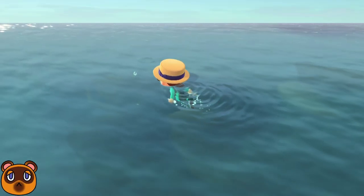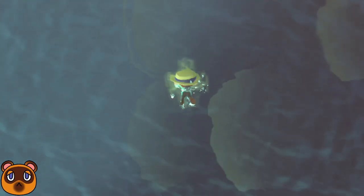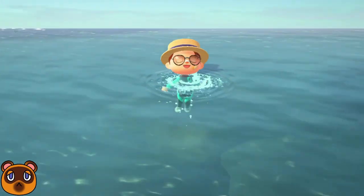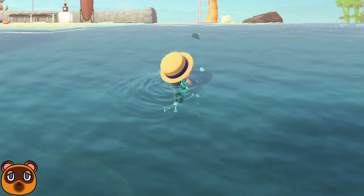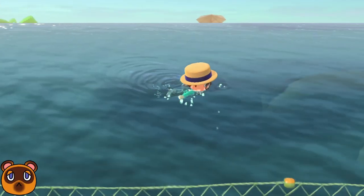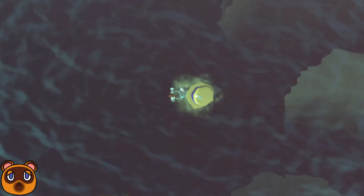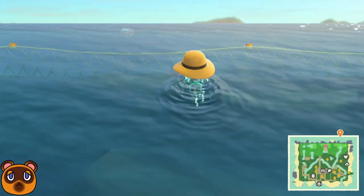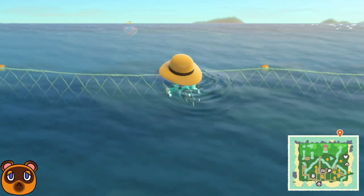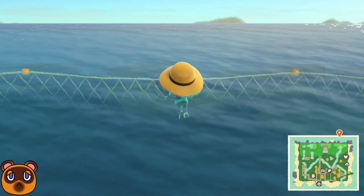Firstly, according to Reddit user NA16 — link to their post in the description — the more bubbles a sea creature produces, the larger the creature is. This means that fewer bubbles means the sea creature is common, as mentioned previously. Number 2, tying into the previous fact: though the large shadow stereotype holds, there is one large sea creature that stands out — the Giga's Giant Clam. It has a large shadow, ruling over its common tier peers, and it is the most valuable sea creature, selling for 15,000 bells each.